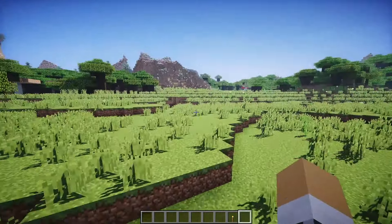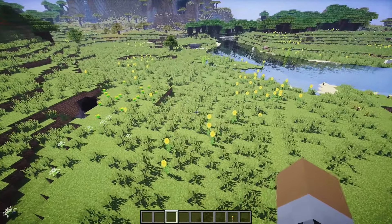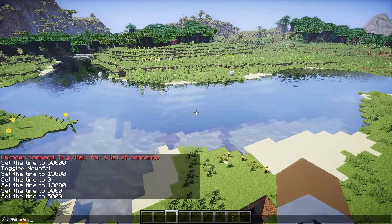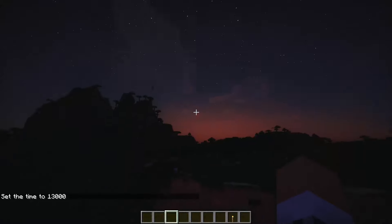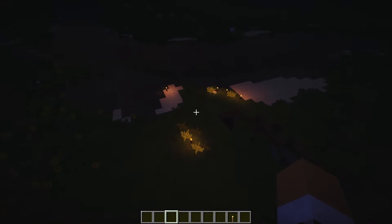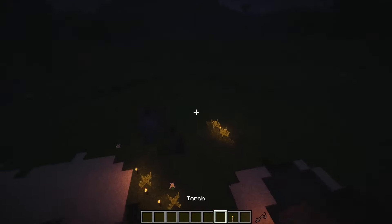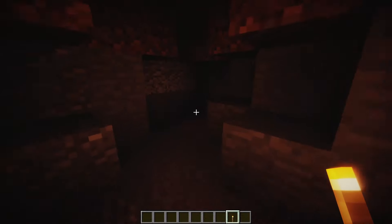We've got some nice little clouds up in the sky and a nice sun as well. The frame rate on this one is 90 to 110 while I'm not recording. We'll set it to night — so there you go, we've got nice stars in the sky and a nice sunset. The torches don't give off a lot of light but they do the normal Minecraft torch limit, so it is a darker shade at night. When we're holding a torch we do get the glow. Now I'll show you the time lapse of a full day cycle.